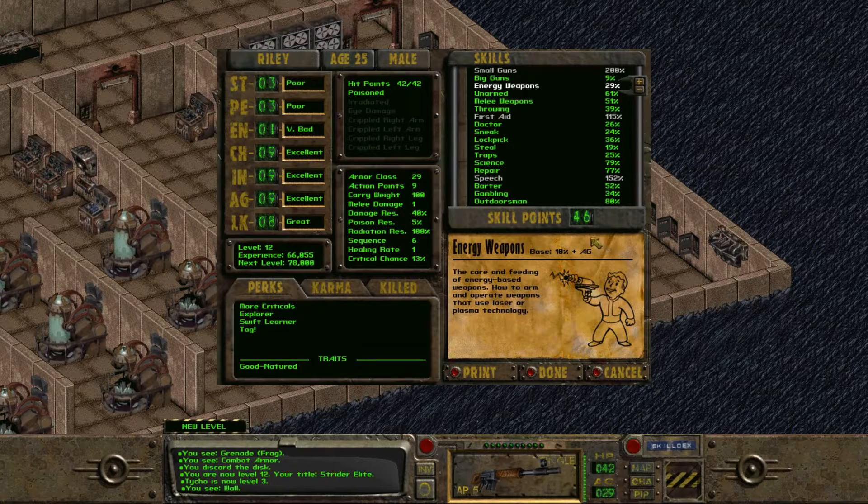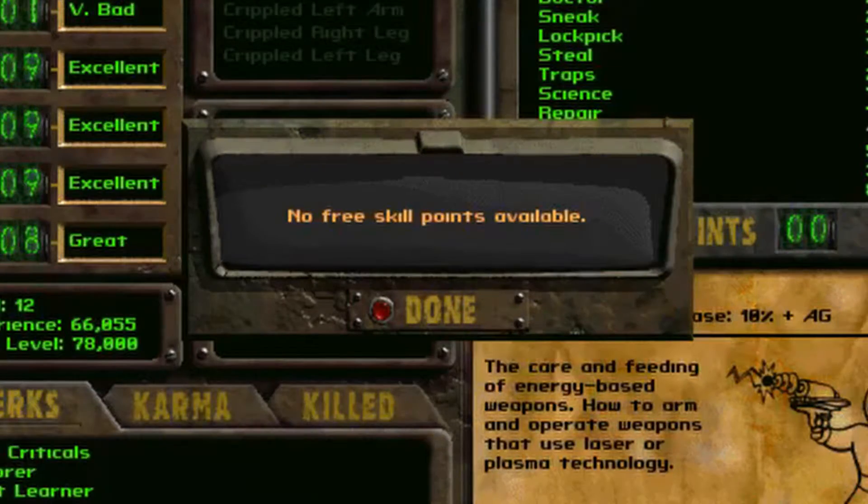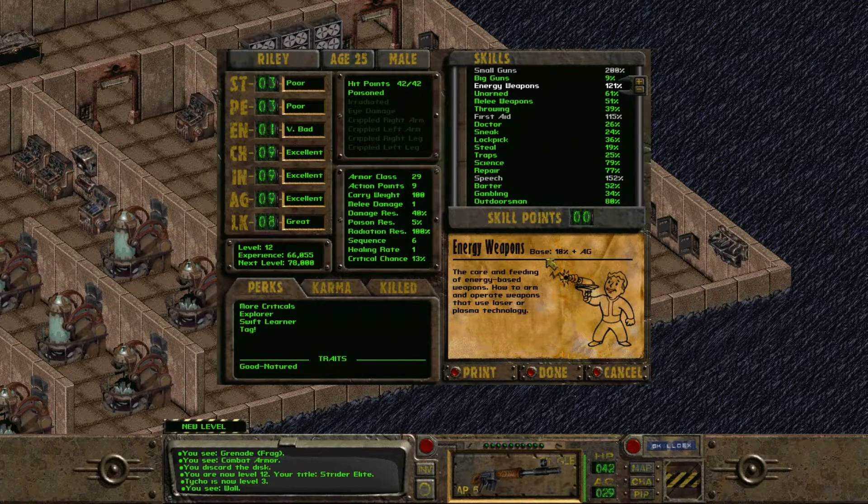So I'm going to dump all 46 points into Energy Weapons. If I had realized I wanted to start stockpiling points, I really should have started two or three levels earlier — like starting at maybe level 9. Really, once I got Speech, First Aid, and Small Guns where I wanted them, I should have just started stockpiling until now, but you know, hindsight. We just went from 23% in Energy Weapons to 121. Almost 100 points — 92 to be exact. That just made us extremely, extremely powerful.